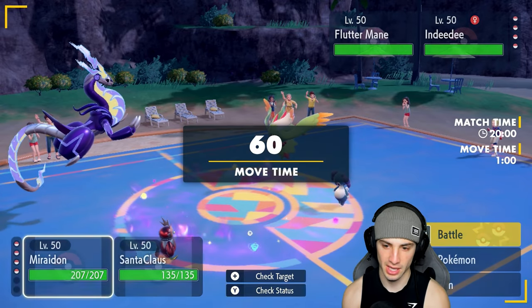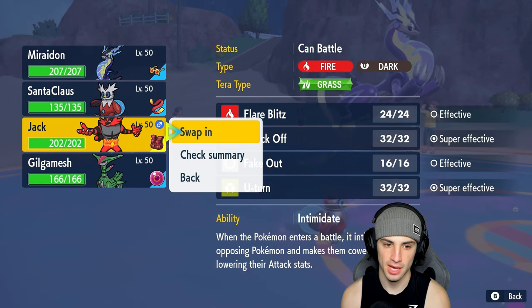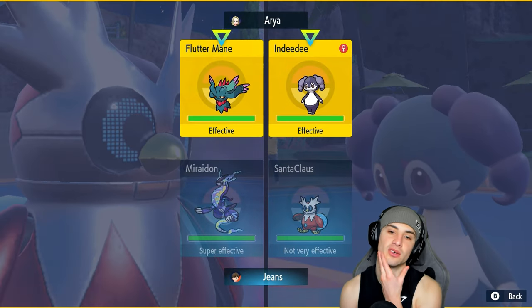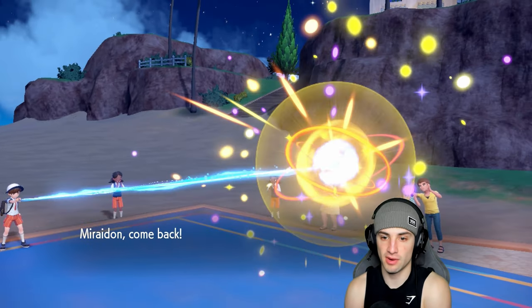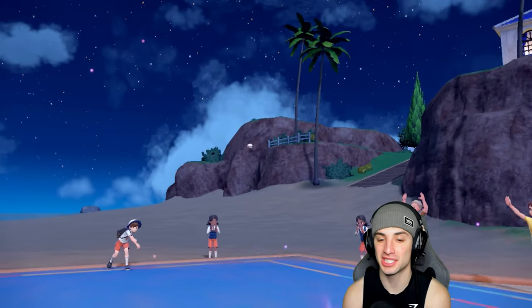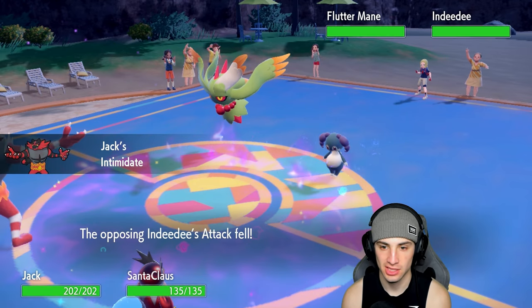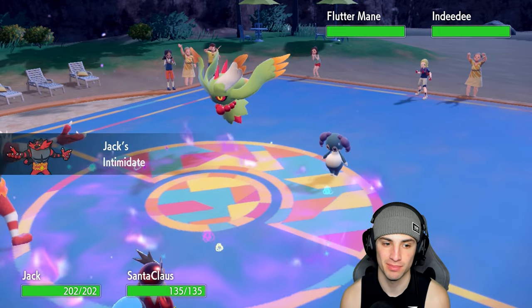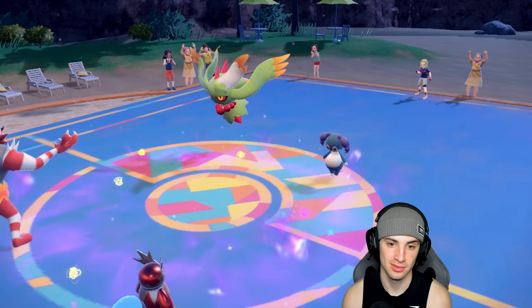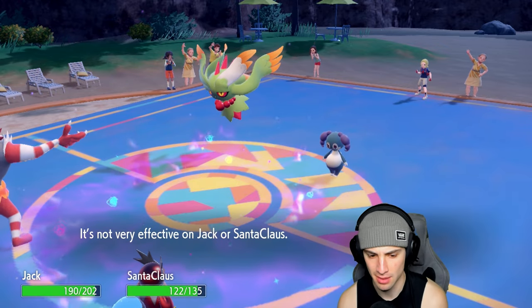Psychic Terrain is up — that really hurts the soul. Protosynthesis pops, they get a speed boost. From here I'm just going to hard swap into Incineroar, pop an Icy Wind to get speed control, and go from there. Incineroar comes out. The Intimidate comes out on special attackers — not doing too much — but they're probably going for Helping Hand.